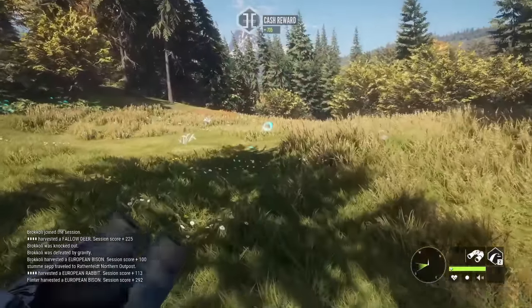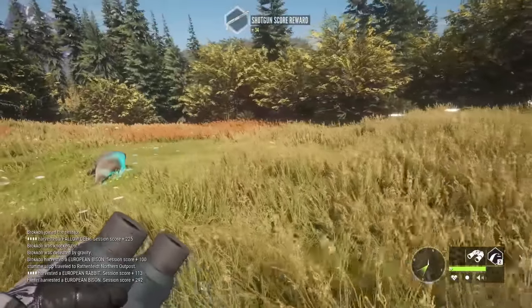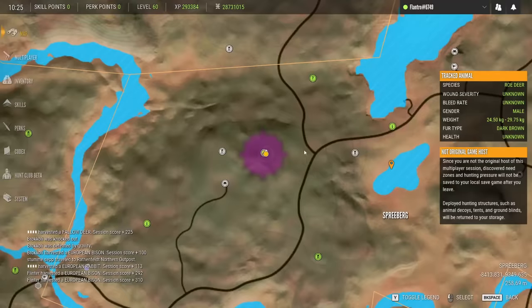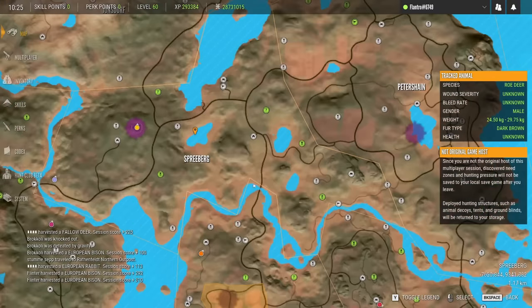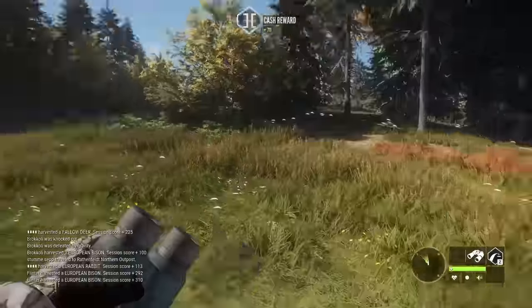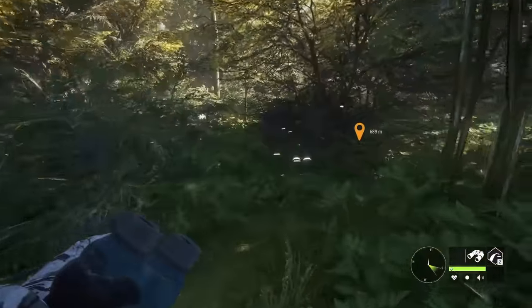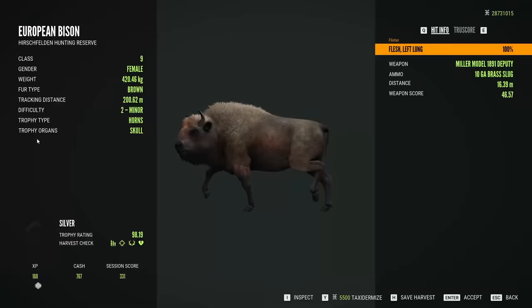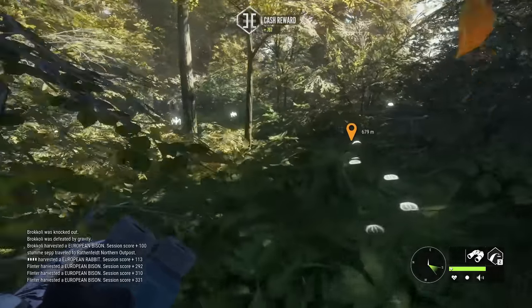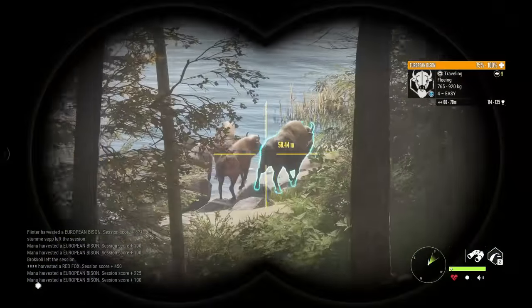The hope was we could maybe go and look for Fallow and Bison at the same time. There aren't too many places where their drink zones overlap, but to the best of my knowledge, kind of in the center of the map here in Spreeburg these areas can have both. We'll try to figure out where that third one went and give those spots a look. The good news is we only had three aggressive ones, so hopefully we won't get kicked from the server.